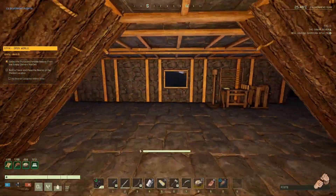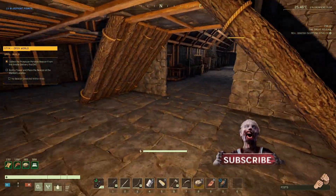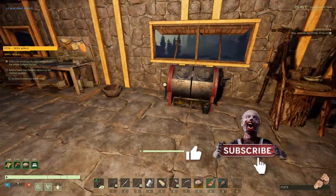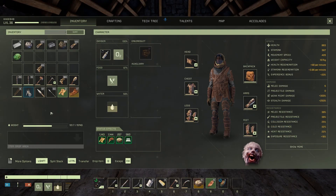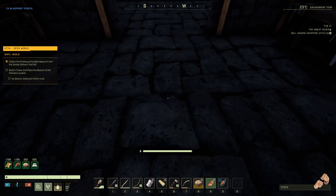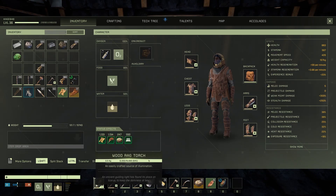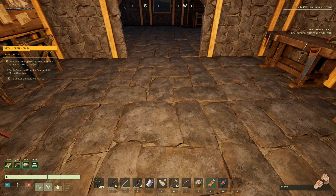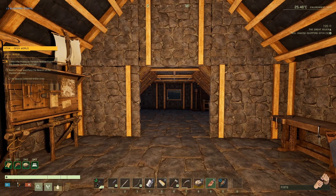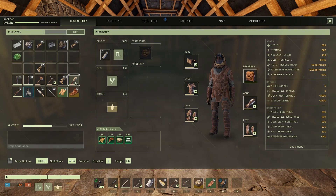Welcome back to Icarus. I've got a couple of corrections from last episode. When I was testing this lantern against the wood rag torch, I wasn't looking in the right spots — I was looking right in front of me. But as you can see, the lantern actually does give more light off in the distance. So the lantern is an upgrade; I'm glad I got it.